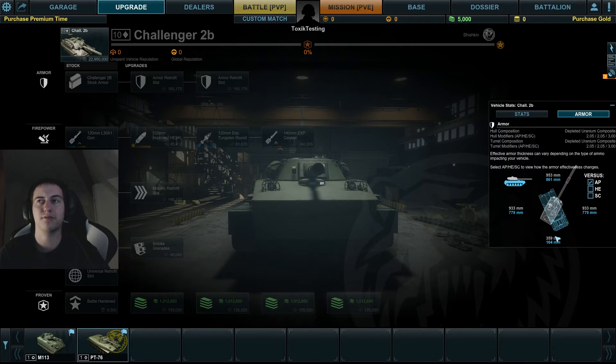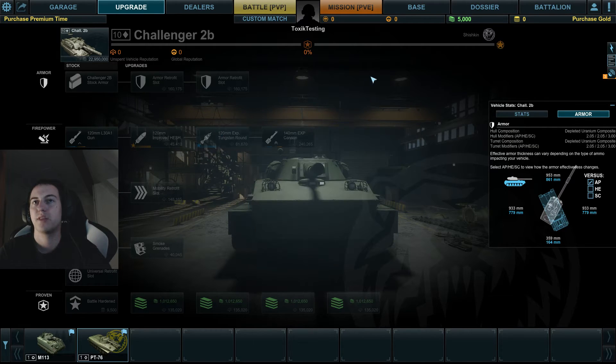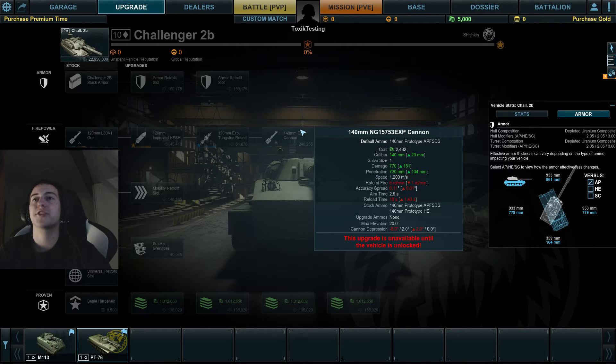The armor is pretty awesome: 780mm on the side. Just don't turn your back to the enemy. Against shaped charge — rockets and stuff — the protection is some serious armor. The gun is 120mm with 650 damage and 626 penetration, or 140mm with 770 damage. Interestingly, you can't penetrate another Challenger 2B from the side with the 140mm — 730 penetration vs. 780 side armor.